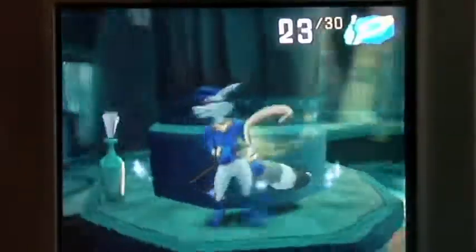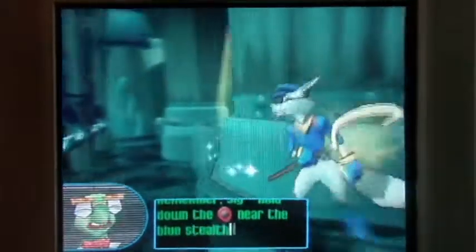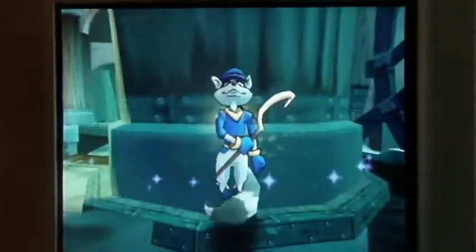Sly can't swim at all. I don't know why — he's a raccoon, and raccoons go into streams to eat crawfish all the time. My guess would be maybe it's the 12-ton golden horseshoe he's carrying on his back — that might be weighing him down. Also, Sly has the funniest death animation when he drowns. He takes his hat off and puts it over his heart like he's a sailor. Either that or he just shrugs.